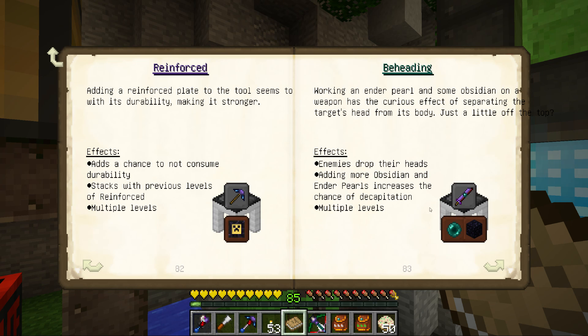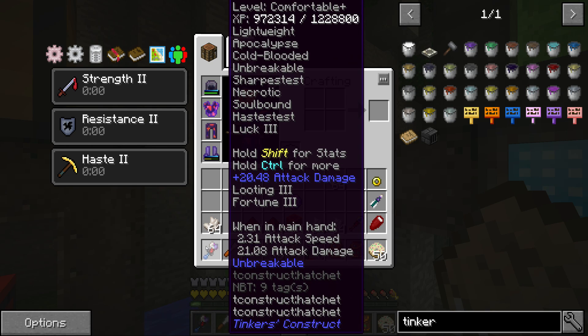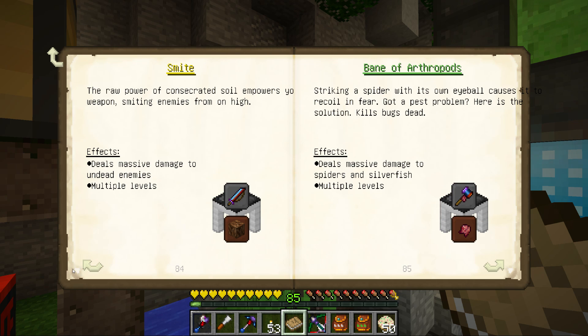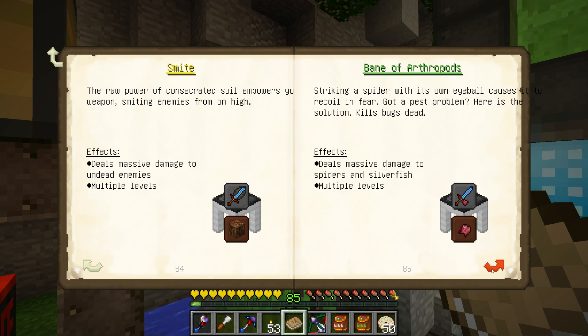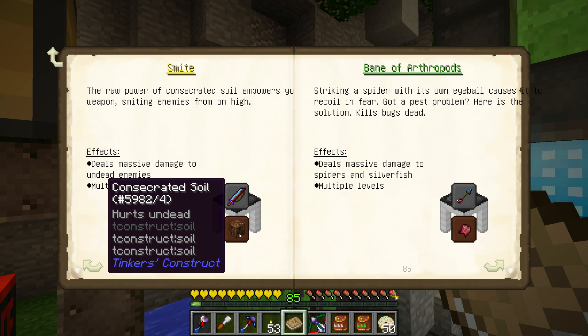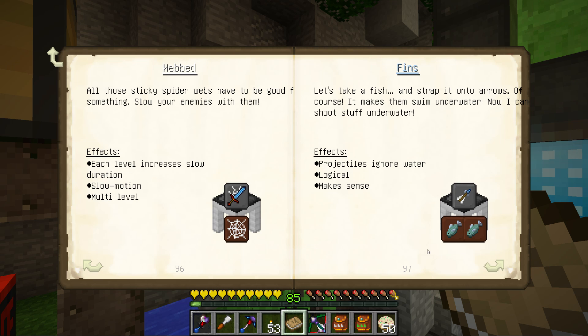Beheading — we do want beheading. How much beheading do we have on him? We got zero beheading. We do want that, but that's kind of low. It's kind of a late game thing. Oh, but look at this — Smite. Each point decreases floating duration, causes enemies to float away. That may be a thing. Let's keep looking. Web — this will give it slow, slow motion.